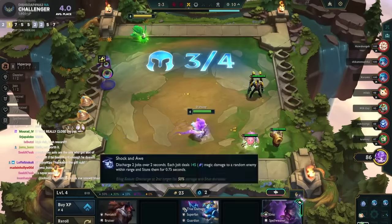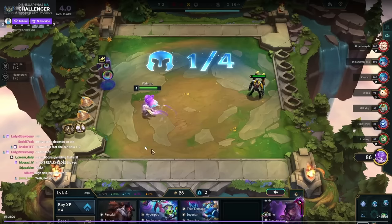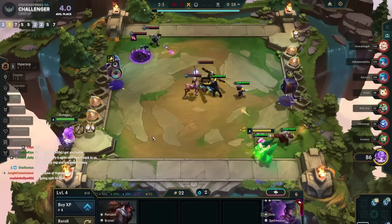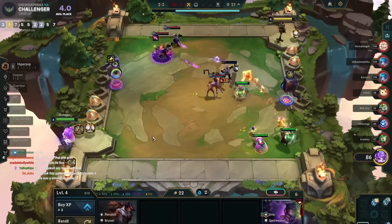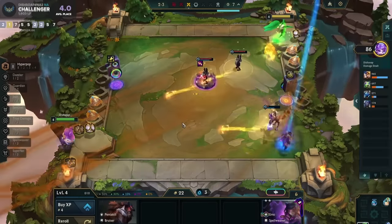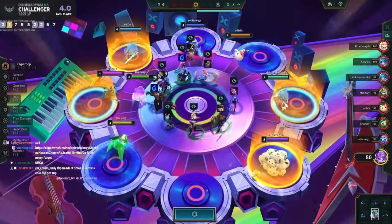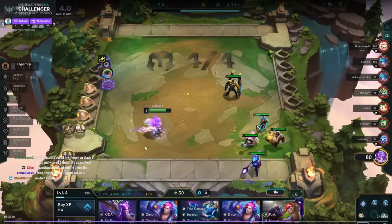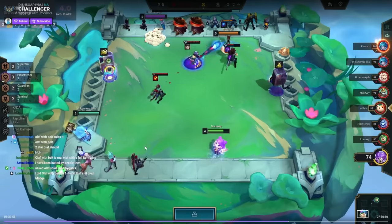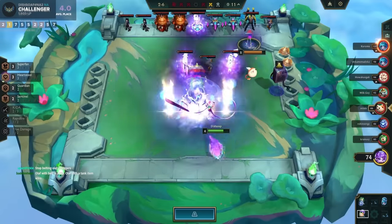I scouted around and saw no one was actually going for a full lose-streak, so I played all these useless units to try to kill something — ended up killing one. On carousel I go for Bow for Red Buff but it got taken, so I grab a Sword. Just scouting around seeing if our lose-streak is contested, and then holding the Kaisa. The main thing about this lose-streak strategy is you actually have to be strong in stage three.